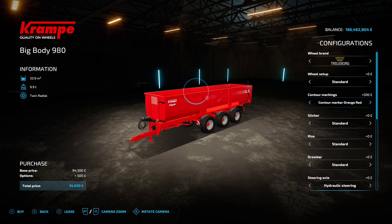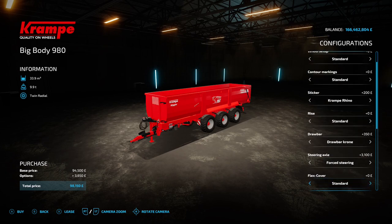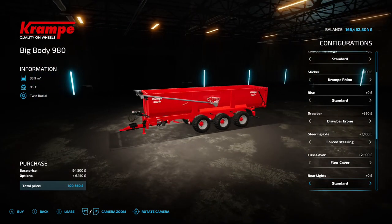You've got your usual wheel brands and tires. Contour marking: standard, orange, red-white, or orange-and-red. Stickers: standard, Crampy, Rhino, or standard — you've got to have the Rhino on the side. Rise options: standard ladder, work platform, or standard. Drawbar: standard, chrome, or standard — just changes the bit on the front. Steering axle: hydraulic steering, force steering, or hydraulic — probably works the same in-game. Flex cover: standard or with a cover on top.